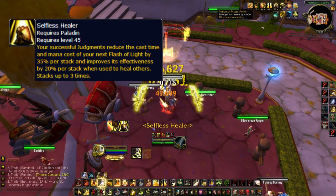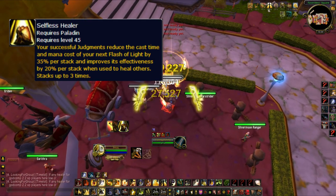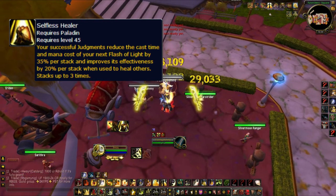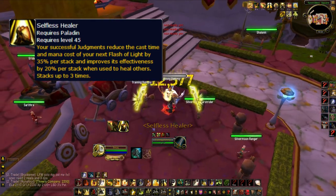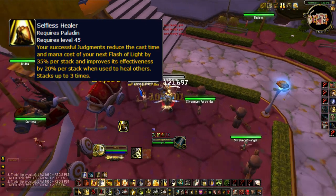Selfless Healer is really good with your cooldowns up. If you have a 3-stack of Selfless Healer and you off-heal with your cooldowns up, it's going to heal for a lot. Sometimes I even use my offensive cooldowns to off-heal my partners to prevent them from having to use their big defensive cooldowns. Just take that into consideration when you're bursting.